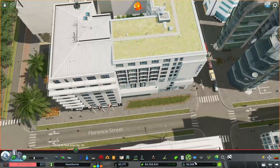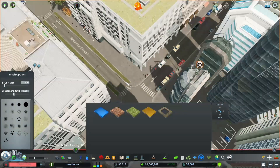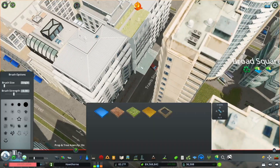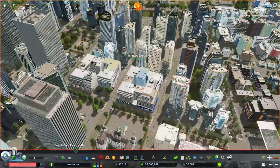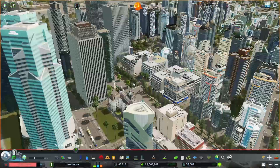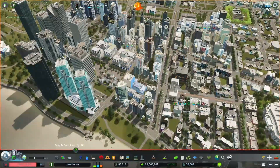I'm going to use Surface Painter to make that some concrete so it looks a little bit better - done with that weird gap. Same thing right here - nobody's going to notice this, but I'll be the one to notice it, which is exactly why I want to fix it. Those two blocks are looking pretty good now.